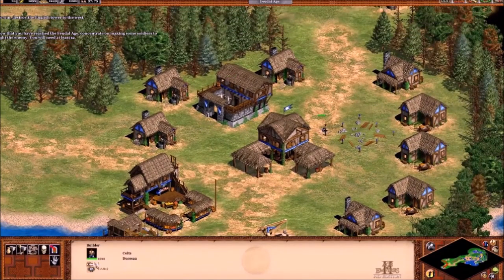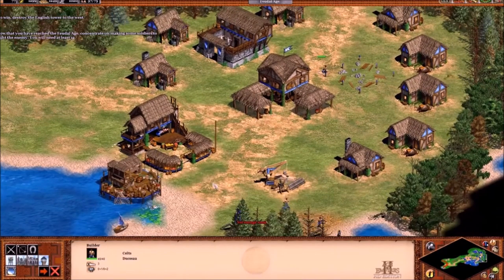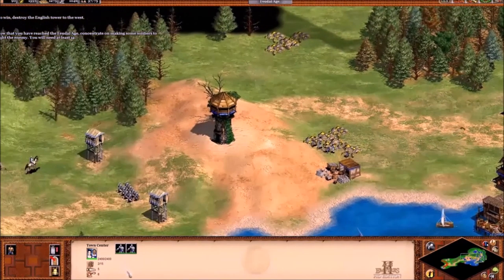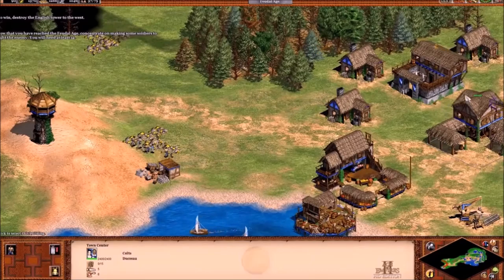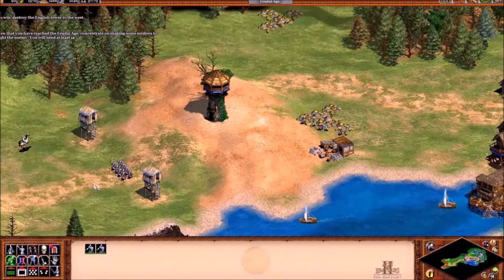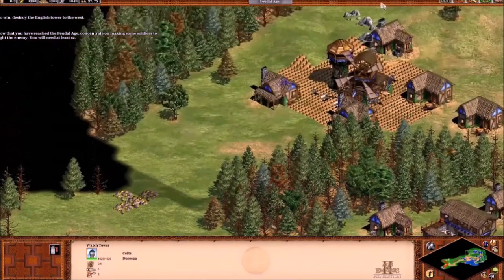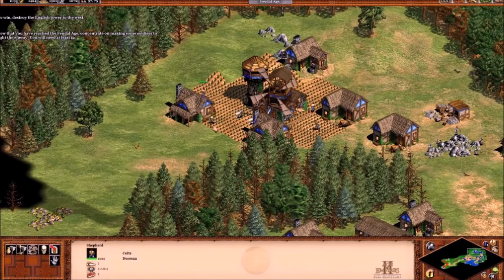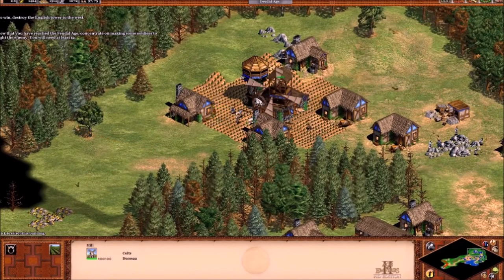After Joan of Arc: Saladin, Genghis Khan — that's Temujin — and Frederick Barbarossa, the Holy Roman Emperor. Then we'll be going to the Conquerors: Attila the Hun, followed by El Cid, followed by Montezuma, followed by Battles of the Conquerors in chronological order.